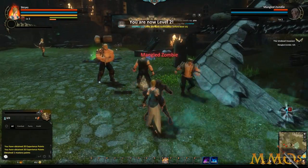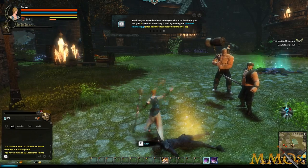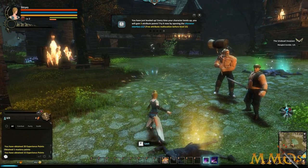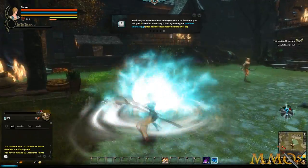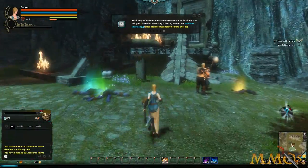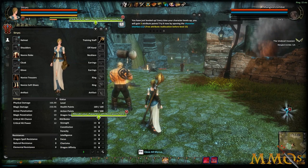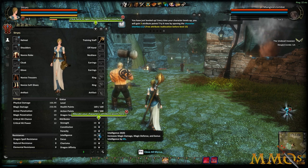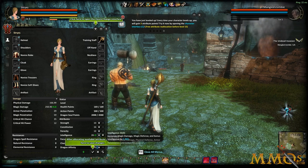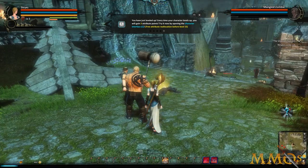I'm already at level 2 — literally doubled my level. Right-click is magic and does arcane attacks that look way cooler with massive AoE damage. I've gained three attribute points. I'll put them into intelligence since I'm a mage — I'll max that out.